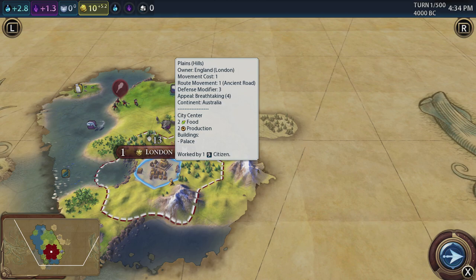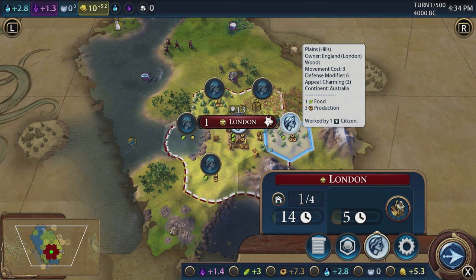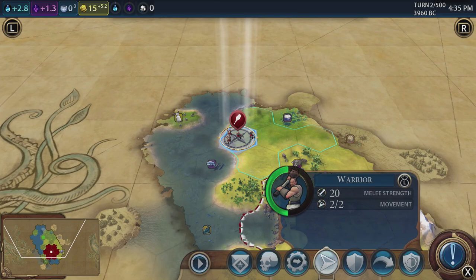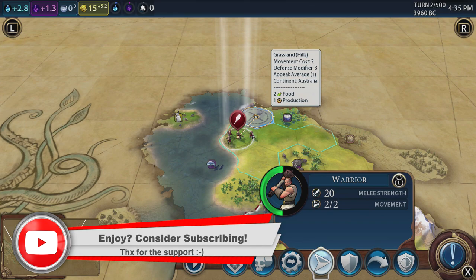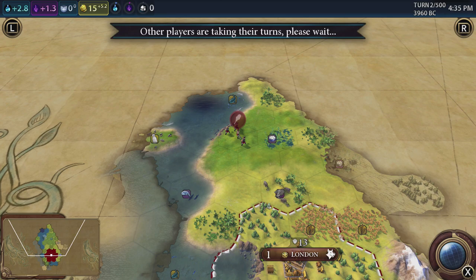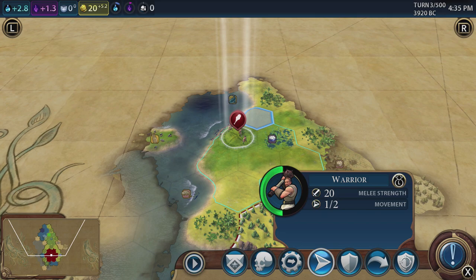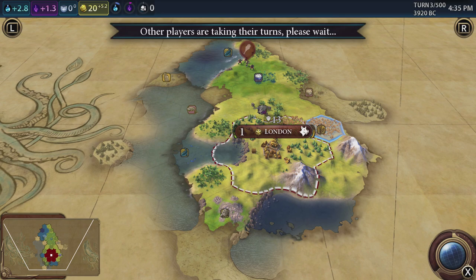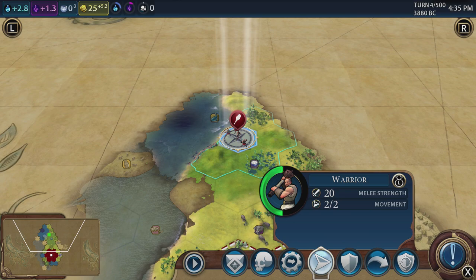Let's see how we're going to go. Let's take a quick look at our city and see how our people are placed — they're on the tile giving us the most production, which is what we want. I don't often play at Emperor level, but we'll see how things go. I'm also going to be looking at Cities Skylines on the Switch as well — that will probably be on my main channel, but this one's going to stay here on my strategy channel.